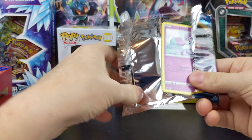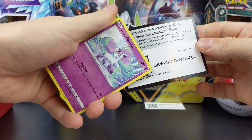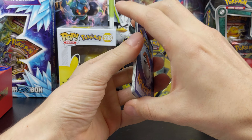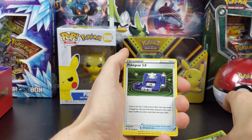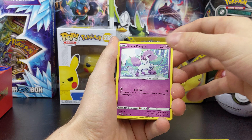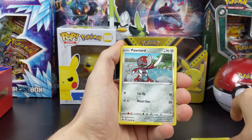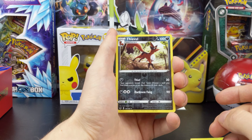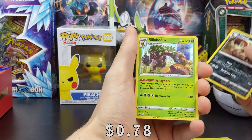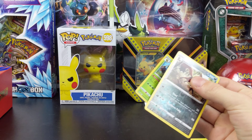I'm really flying through these packs. Pokegear, Aurora Energy, Galarian Ponyta, Sobble, Mudbray, Ponyard — reverse — and Rillaboom as the holo.